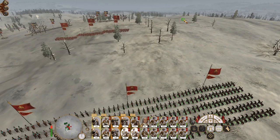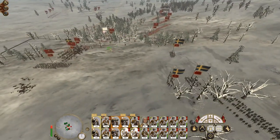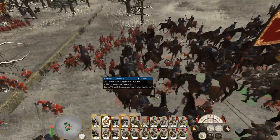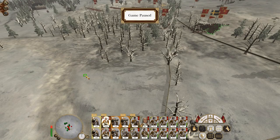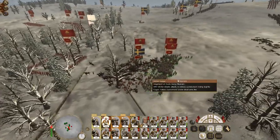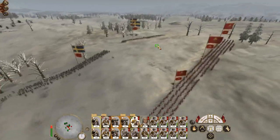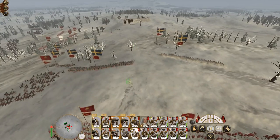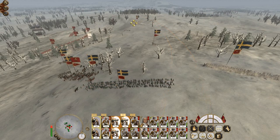Push one light horse through the centre, let the two cavalry go around the flank. Artillery is dead. This cavalry is about to get massacred. Let me quickly pop my sound up just a second - there we go, that should be a bit better. These cavalrymen are going to die. Our light horse just goes straight into the mercenaries.